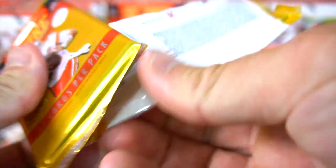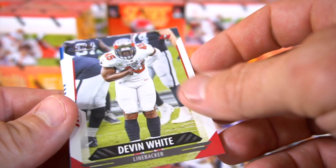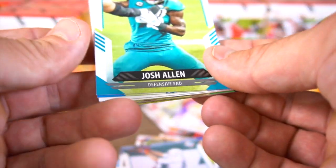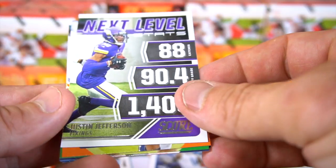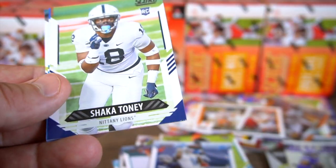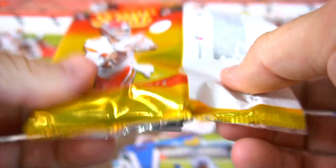All right, two packs left. If you like this video, leave a comment, hit that thumbs up button — let me know what you think and let that algorithm know that we want to see more of these. I've got six more of these boxes to open so make sure you let me know. Mike Iseki, Josh Allen, Marvin Jones, Trevor Lawrence Collegiate Champs — and you got that card. Next Level Stats, Anthony Schwartz rookie, Pena, Shaka Toney, Mike Williams, and Alden Smith.